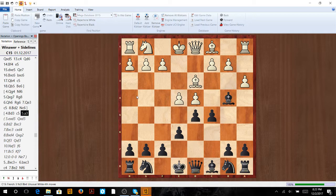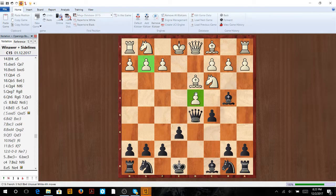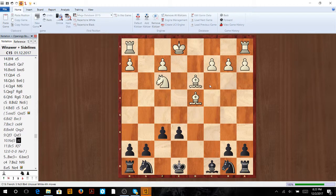And secondly, if they play take on d5, we play queen takes, and now this g2 pawn and this d4 pawn are both weaknesses. So after queen takes d5, bishop d2, we're just going to take everything, and then take on g2 — we're going to get a pawn-up endgame, which is very nice for black.